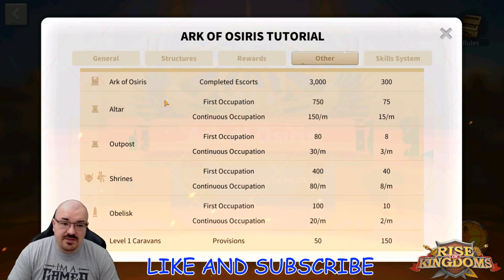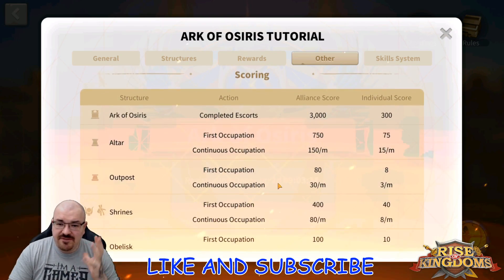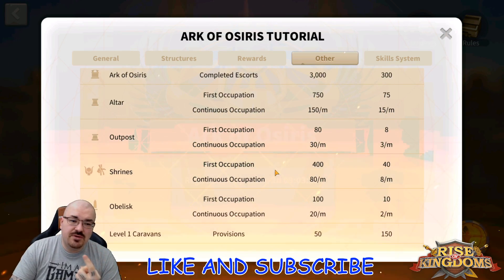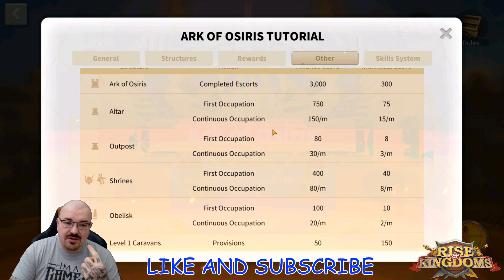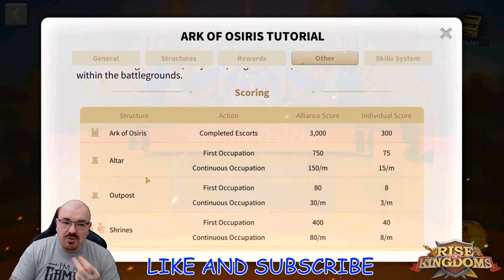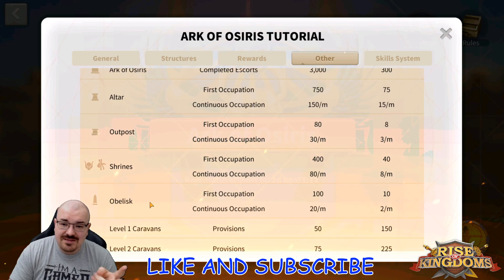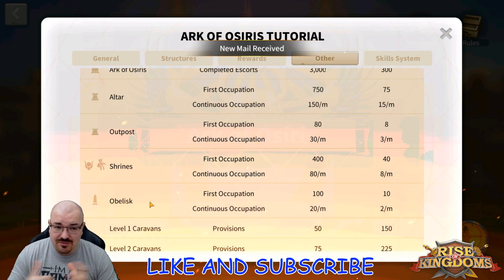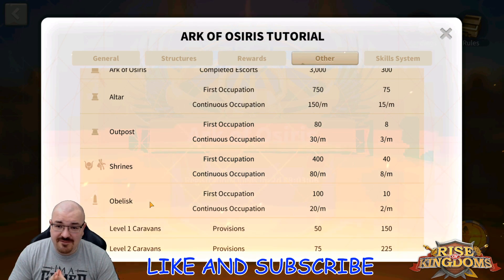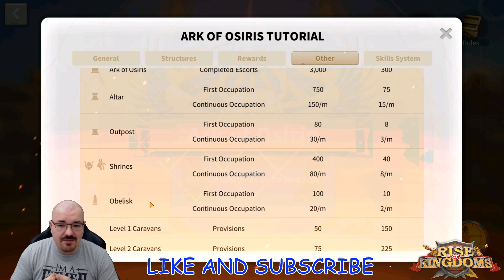Going back into the rules, you have the structures, the caravans, and the kills. The first and most important thing is your buildings — the altar, the outpost, the shrines, and the obelisk. The reason buildings are so important is that if you don't have buildings, you can't even teleport. You can't even carry the Ark of Osiris. So securing, holding, and keeping buildings reinforced is the number one priority.